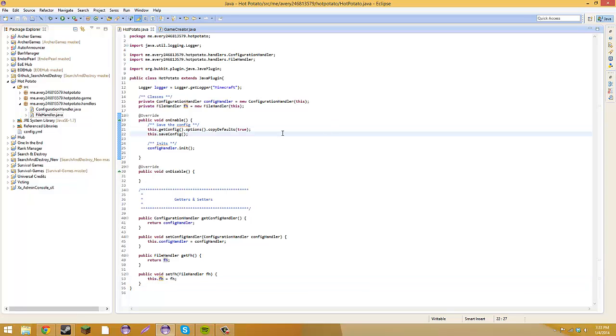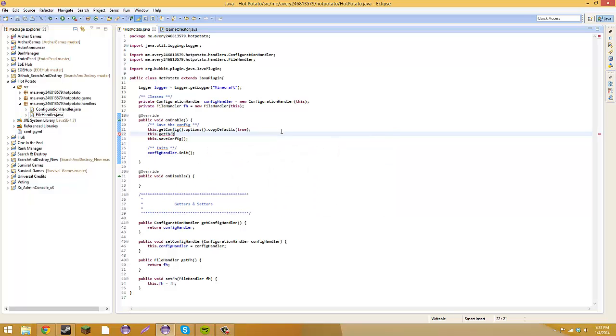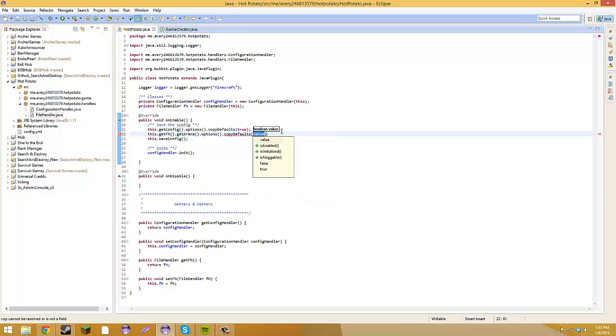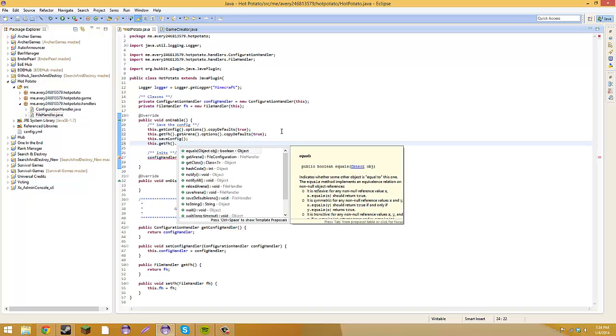On the onEnable, right below where it says 'this.getConfig' and the options stuff, we're going to do 'this.getFileHandler().getArena().options().copyDefaults(true)' — we don't really need that but YOLO. Then we're going to do 'this.getFileHandler()' — which is fh — dot saveArena.